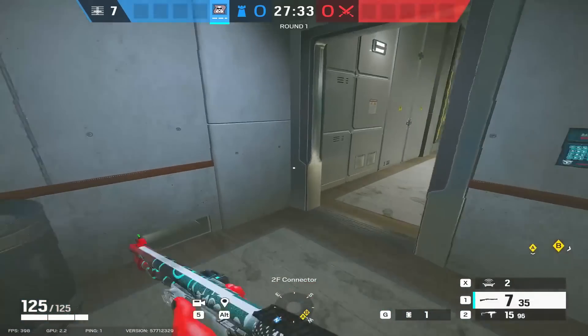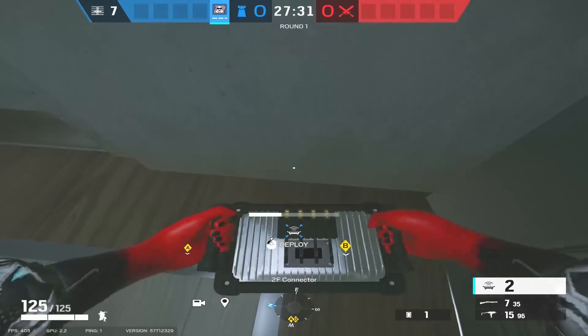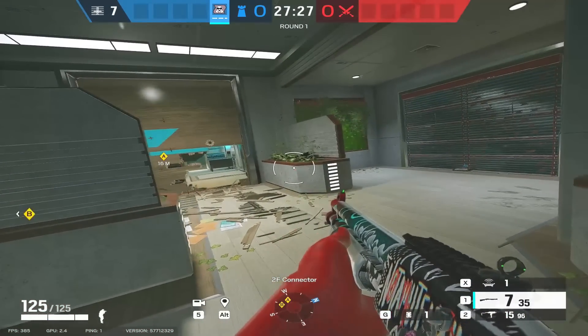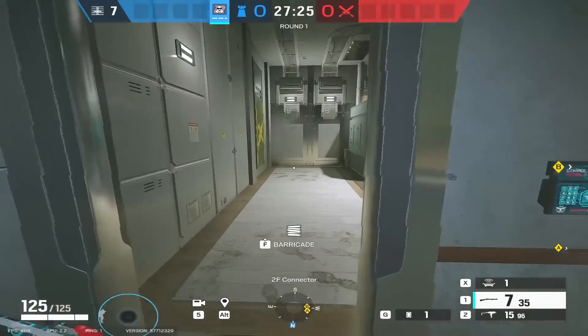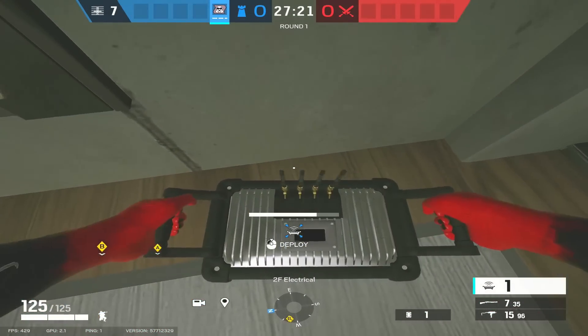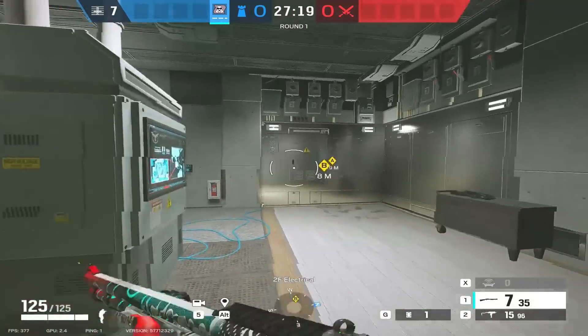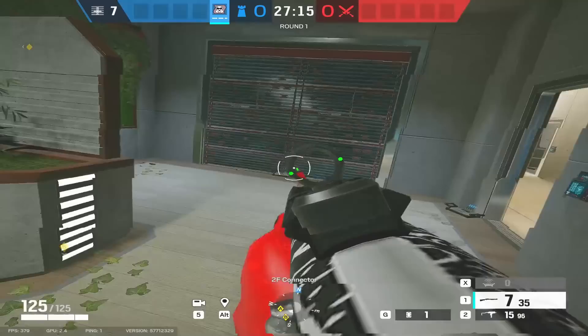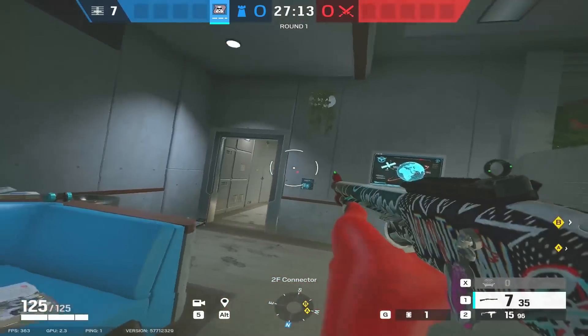Don't forget this drone hole — people forget about it all the time. Stick a Mute jammer there. Then your fourth and final Mute jammer — I normally put it under the window here. Now this whole side of the map is locked down. No drones can get through any access points: through the breach, through this door, through the drone hole, or through this window.